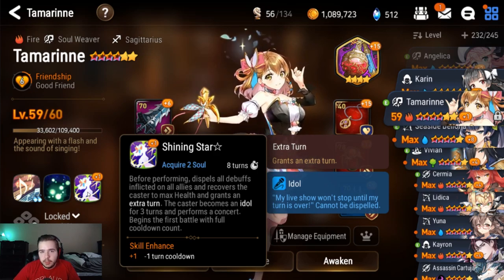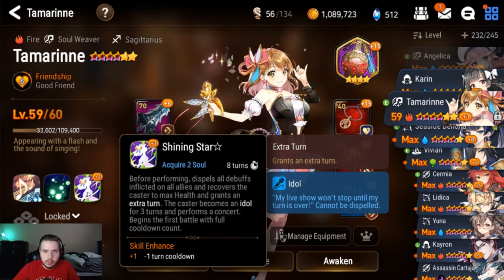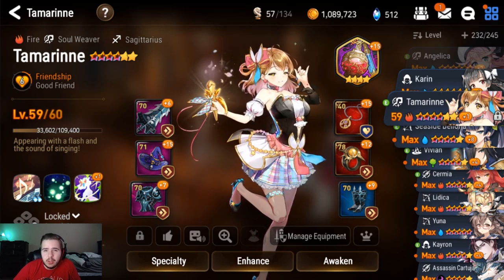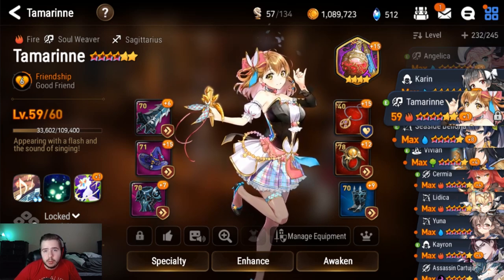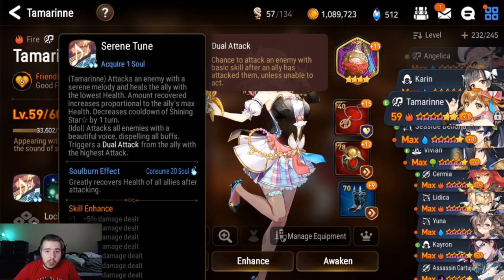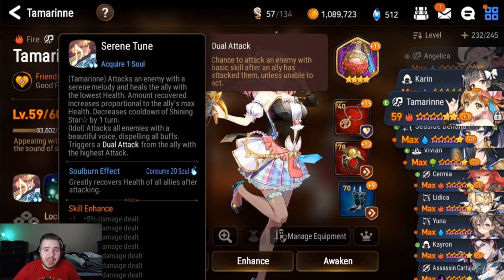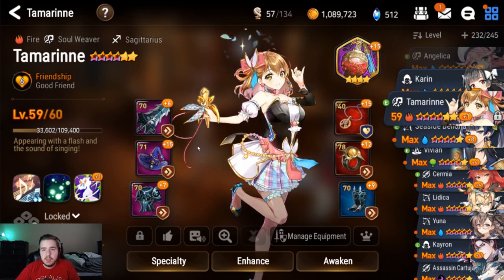When you transform, for three turns she turns into her idle mode. During idle mode, her S1 and S2 are completely different abilities. Before transforming, she will dispel all of the debuffs on your entire team. Going off just those two abilities, you might be a little confused as to why Tamarin is so broken, because she kind of looks like a semi-generic healer. But as soon as she transforms, she turns into a completely different character. Her S1 becomes an AoE attack to all enemies with the ability to dispel all enemy buffs and triggers a dual attack from the ally with the highest attack.